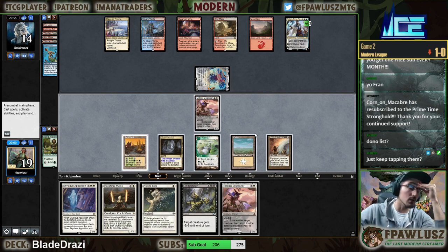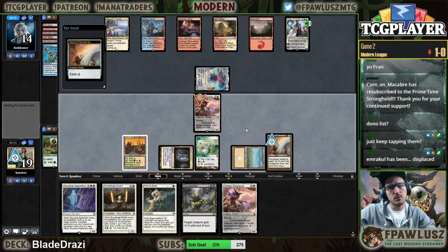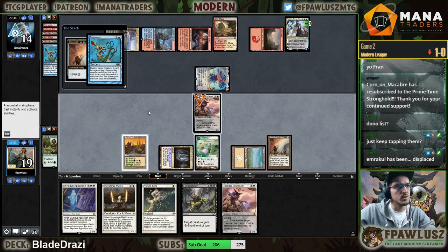I have to topdeck a land here because otherwise the Faerie just bounces my thing. I just have to topdeck a land. Of course if they have Bolt we just lose, if they have a removal spell we just lose — multiple things we lose to here.